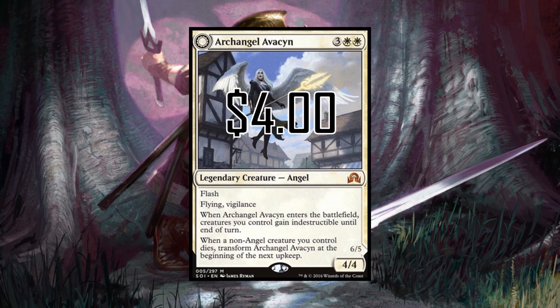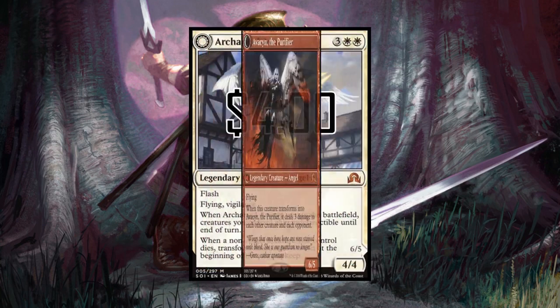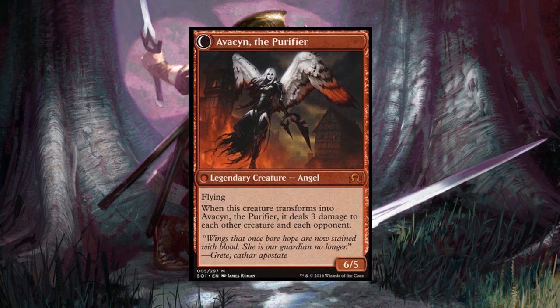When Archangel Avacyn enters the battlefield, creatures you control gain indestructible until end of turn. In Boros, that can be really strong — you're an aggressive color that wants to flood the board, so having board wipe protection is powerful. When you flip Avacyn it becomes a huge beater and does a mini board wipe. This card dominated standard for so long, and dropping to four dollars is a steal for commander players.